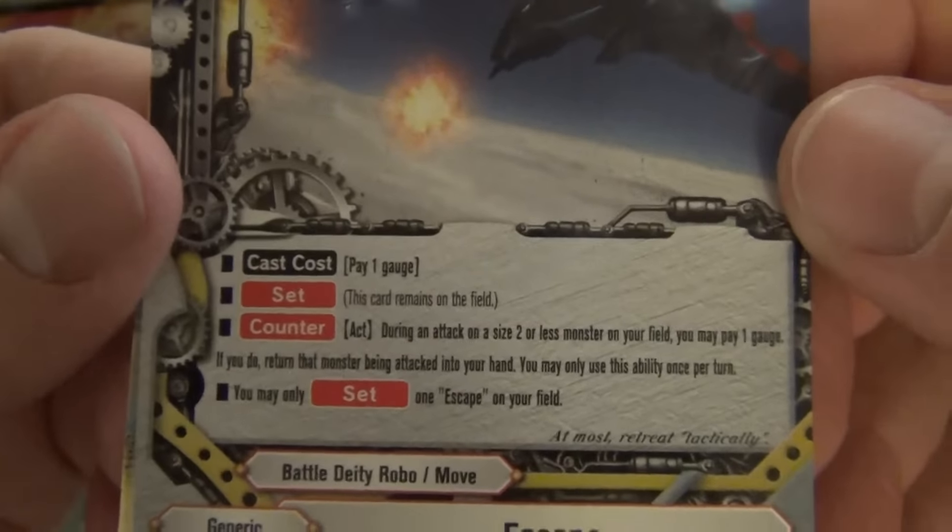Protobarrier reprint — almost done with this box. Let me open the other one. Scapegoat: destroy a monster on your field; the next time damage would be dealt to you this turn, reduce it to zero and you gain 1 life. Great spell, Elegant Wall.